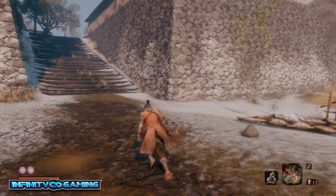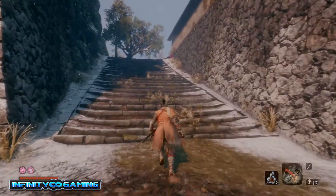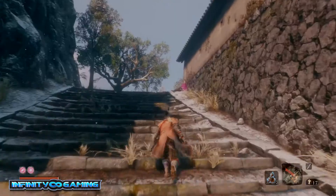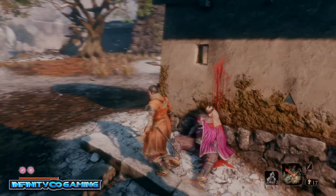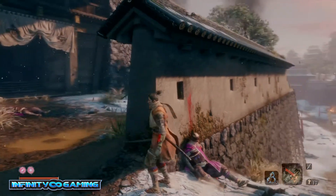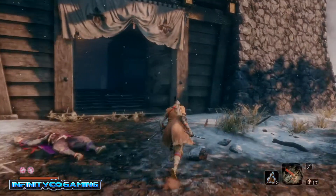You just go up the stairs. You will see on the right, just in a second, there is a big opening. On the right there, there is also a cellar. You can find gourd seeds there, so you can upgrade your gourd to four if you don't have it already.